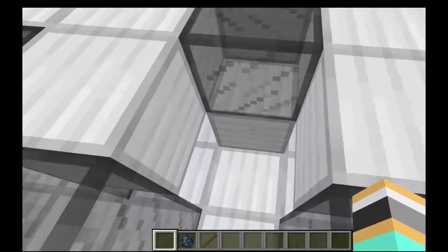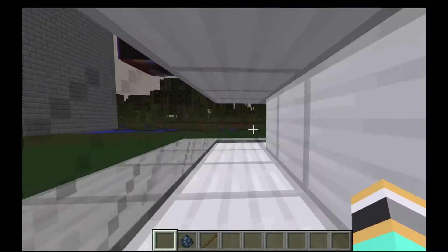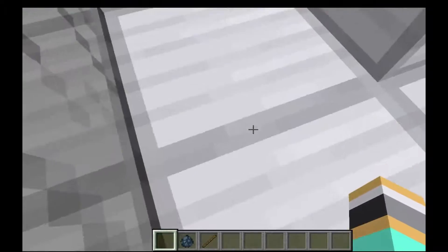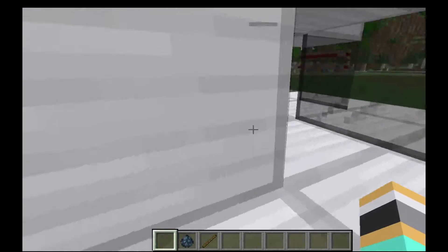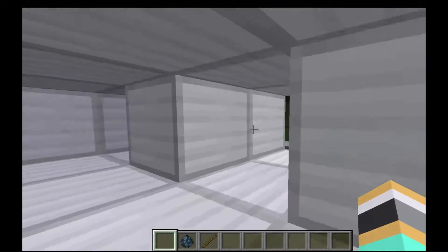Basically, you can now walk in 1-block-space areas. It gives you slowness, so it's more realistic. And you can move just like this. You can even do a labyrinth with this — it's pretty cool.